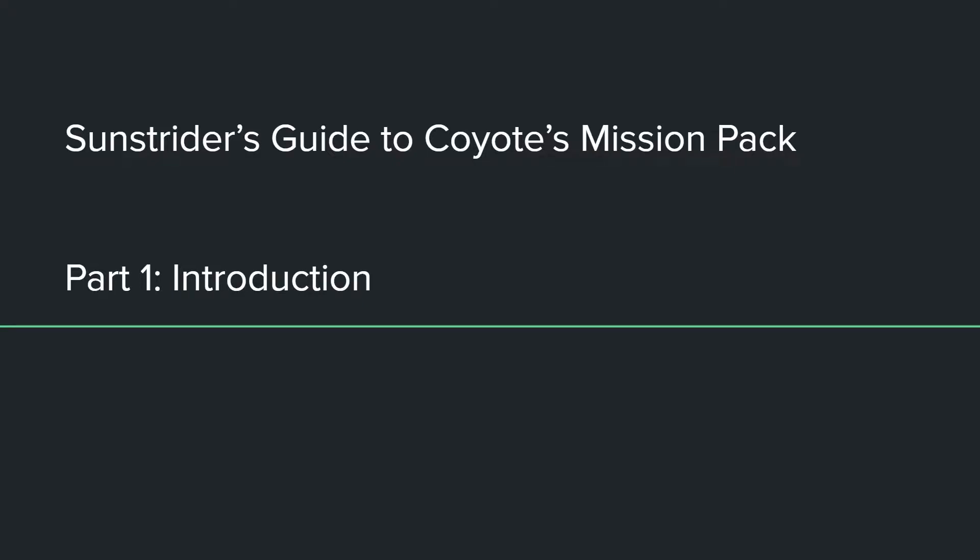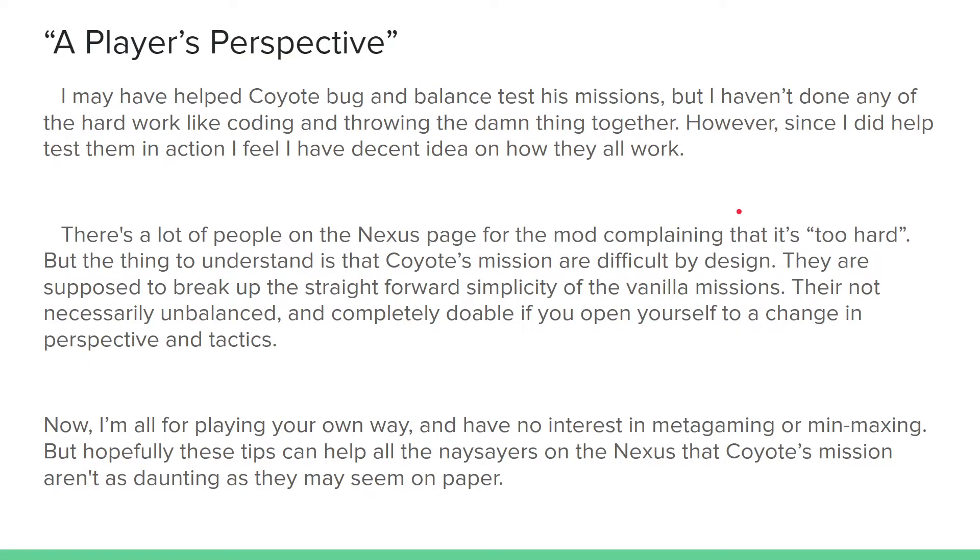Jazz Sunstrider here, welcoming you to an introduction guide to Coyote's MechWarrior 5 mission pack. The reason I'm doing this is because I've seen a lot of comments ever since its initial release — way before any DLC came out — where a lot of new players, and even some veteran players, are complaining that Coyote's mission pack is a bit too hard, especially with the recent attack and defense changes and the addition of Battleground.